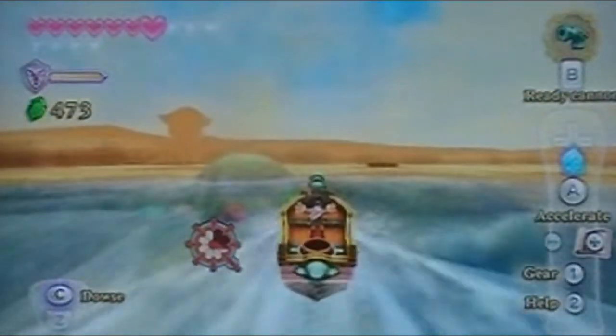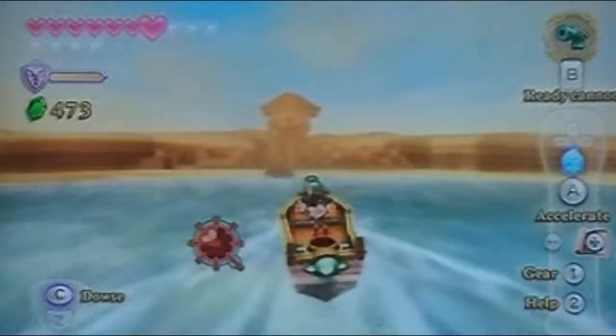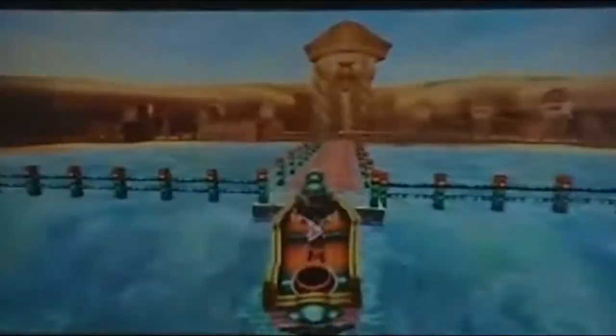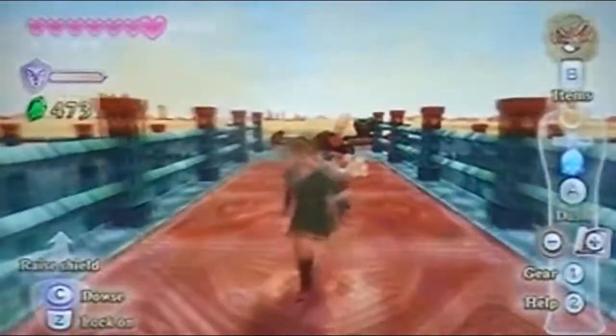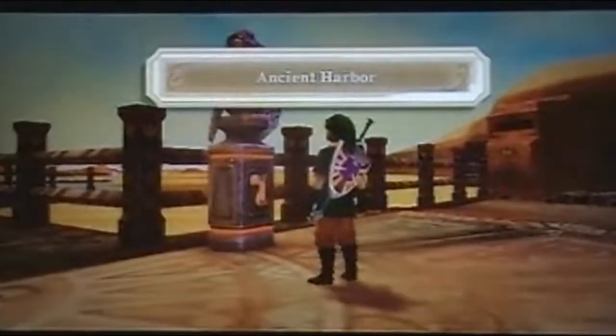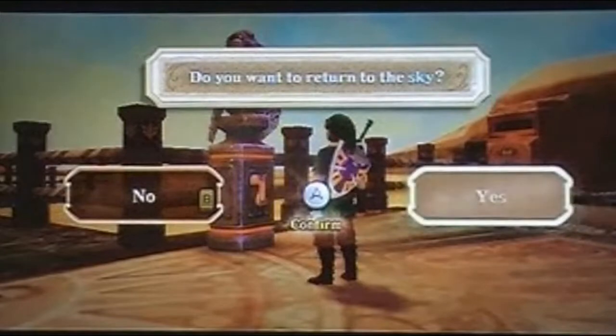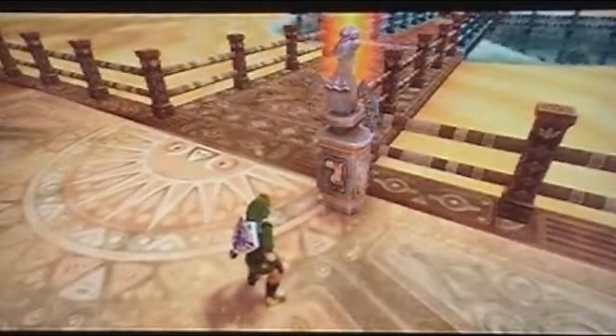We actually want to get all the goddess chests that we have now, and we'll explore the Sand Ship in the next few episodes. We'll completely finish that place once and for all. But for the rest of this episode, we've pretty much finished the pirate stronghold and got a lot of goddess cubes. So let's go find those goddess cubes — it's not a far trip back to find the Sand Ship, which is probably my favorite dungeon in this whole entire game. We'll see why next time.